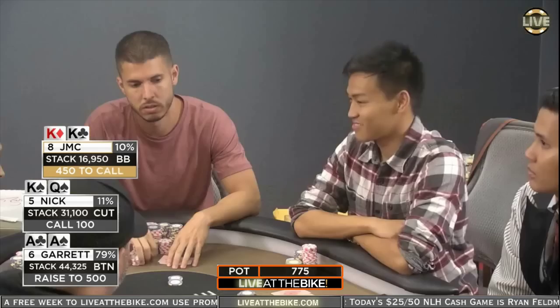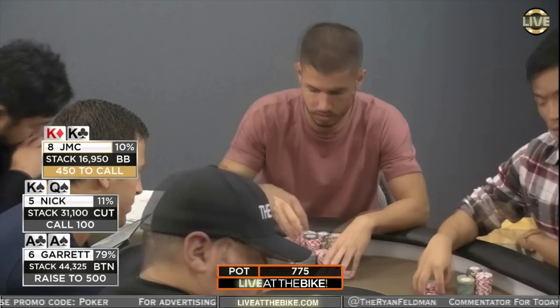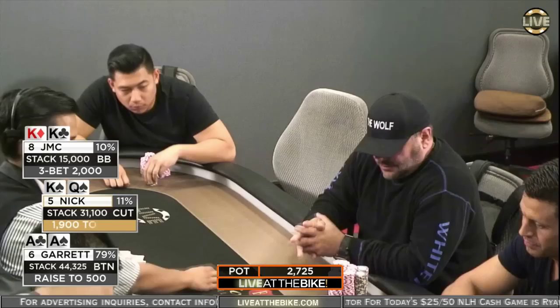And look at this — we've got Aces versus Kings. Nick limps with King-Queen of Spades. Garrett with Aces on the button. And JMC with Kings in the big blind. What a dream spot for Garrett here with his image. He should be getting this in and winning this hand every time.